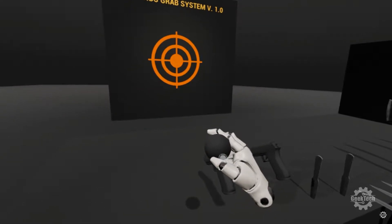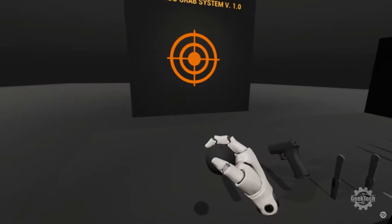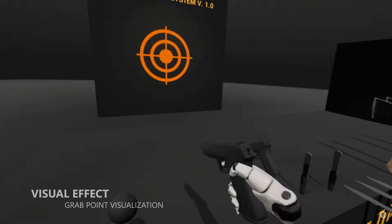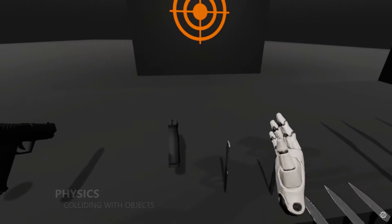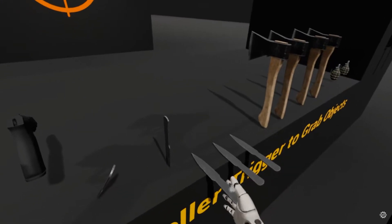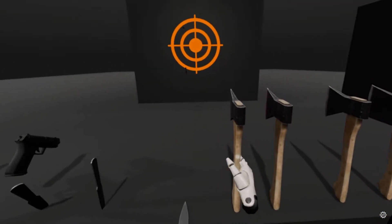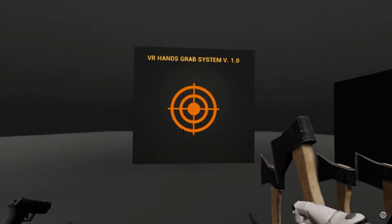Next we've got the VR hands grab system — a grab system for VR objects with finger position prediction, and there's no need to make grab animations for each item. It's all done automatically and procedurally. The grab component will automatically predict finger position on the object surface when grabbed, which looks absolutely amazing and adds an extra level of detail the player will love. This project comes with five example items: an axe, knife, grenade, gun and lever — and the axe and knife are throwable items. Spinning assist is also implemented for throwable items and can be turned off if desired.